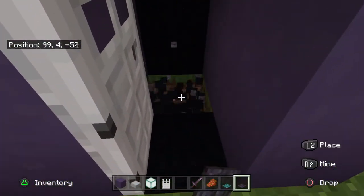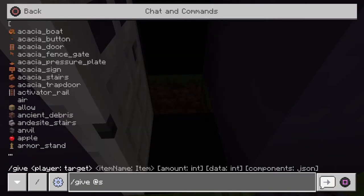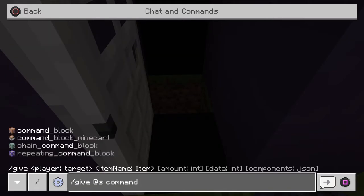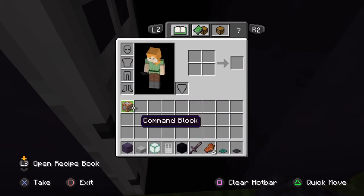So then you're going to break it and do slash give, the command underscore block. Then if you check your inventory — bam — command block.